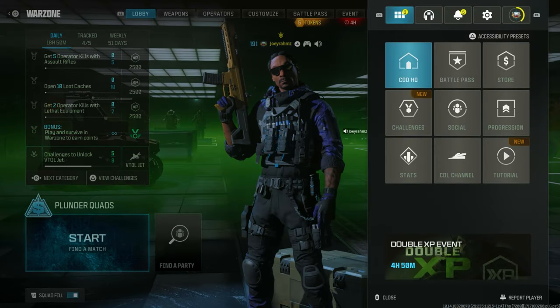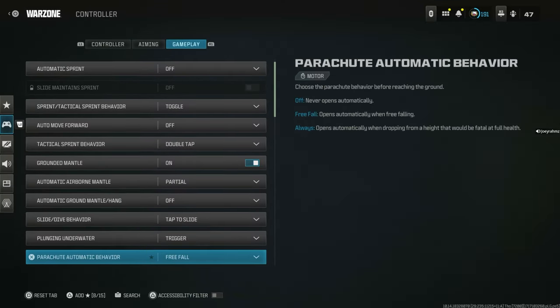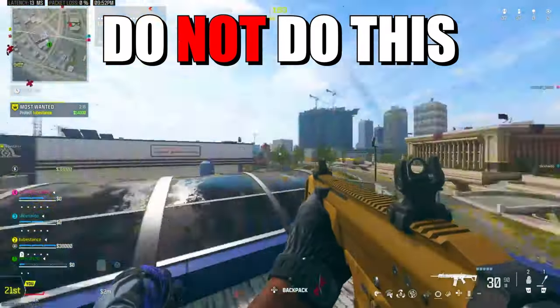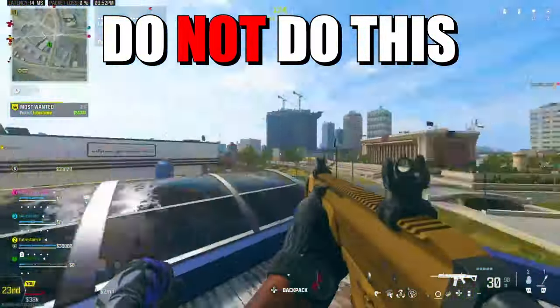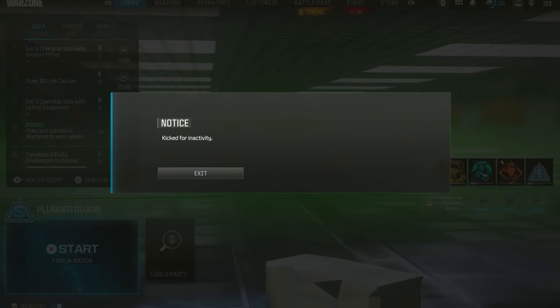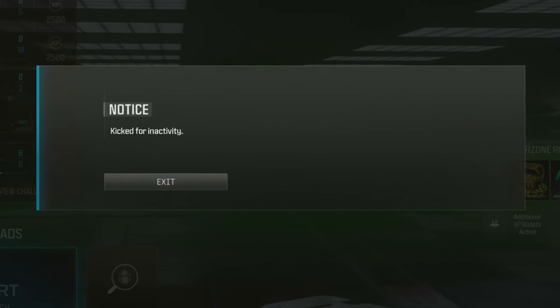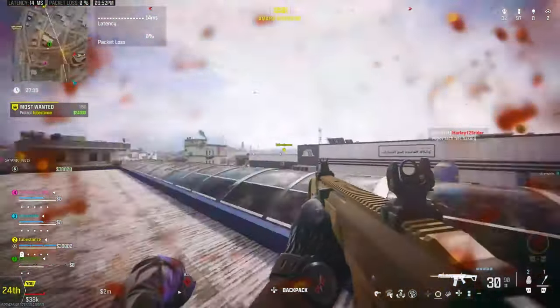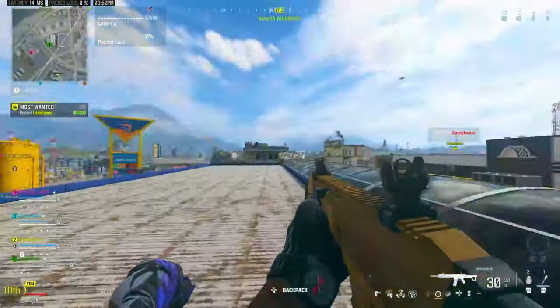All you need to do is go to Plunder Quads, make sure Squad Fill is on, go to settings, go to Controller Settings, make sure Parachute is on always. When you load into a game and you're going to set up to AFK, do not put your controller down or put elastic bands. The game now knows when you put elastic bands or put the controller down. Once you're at a certain threshold of how fast you're moving in the same direction, it's going to kick you for inactivity.